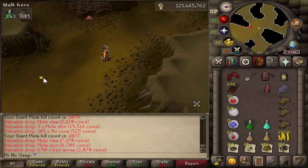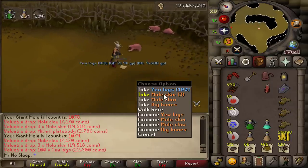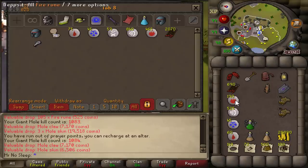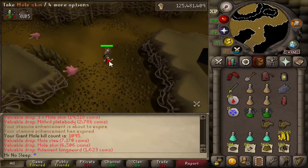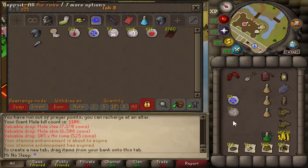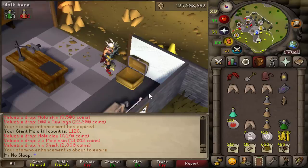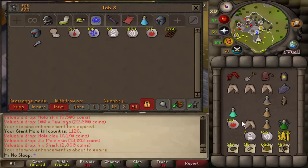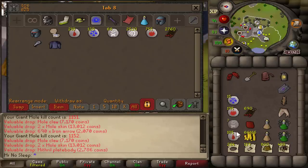One of the most notable drops is the 100 noted yew logs — it's a 1-in-12 drop and you get 23k every time, so those definitely add up. But where you make the most profit is the mole claw and mole skin drops. You can get one to three skins per kill worth 6.5k to 20k each, and you're always guaranteed a mole claw worth 7k. If you have the Falador hard diary, your mole claws and skins drop in noted form — definitely worth completing that diary before killing the mole.